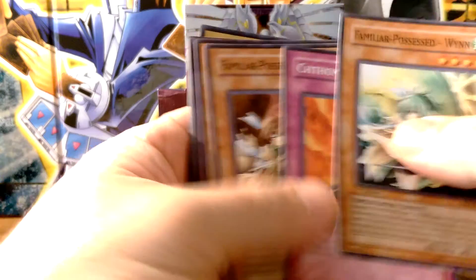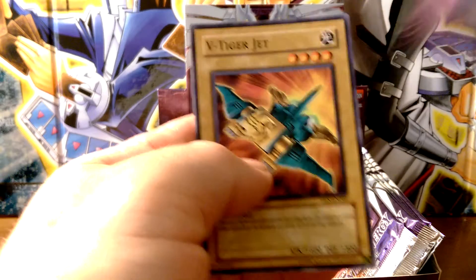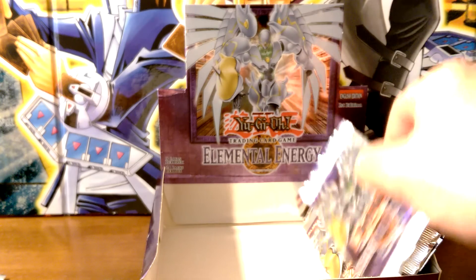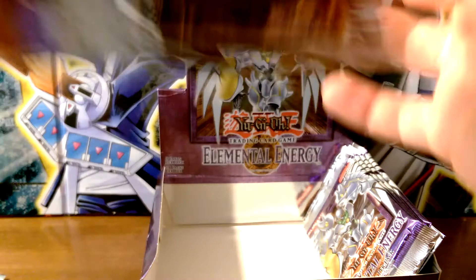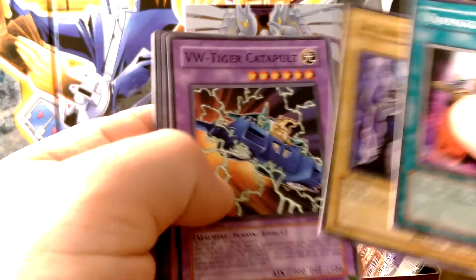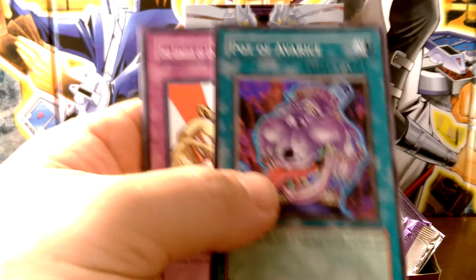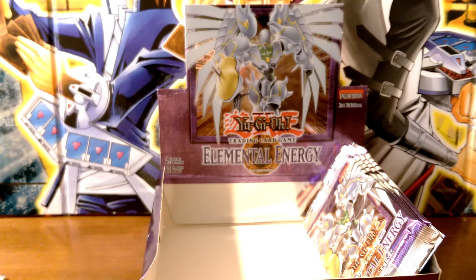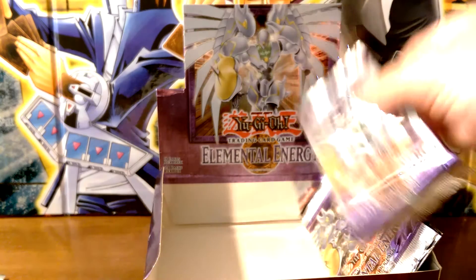We have Wind, Chthonian Blast, V-Tiger Jet, and it looks like four packs left after this one. I'm kind of glad I got one of these ultimates in an Elemental Hero. Ooh, a Pot of Avarice — pretty cool. Now I can compare the ultimates between European and North American because I have one of those already.